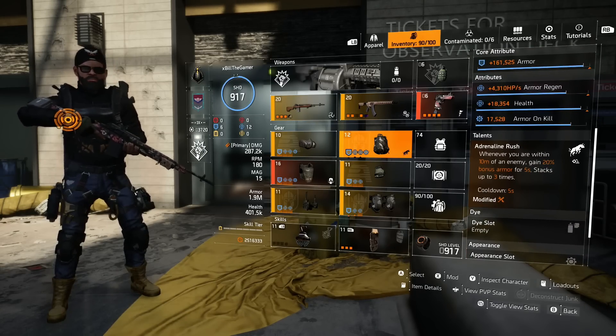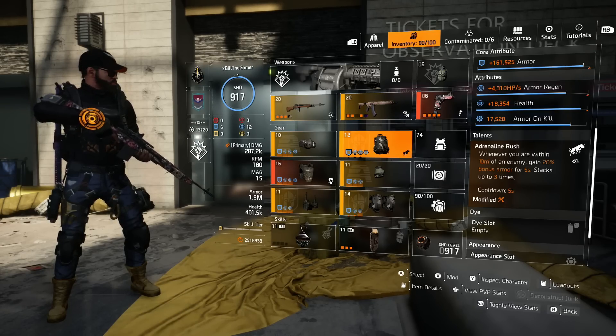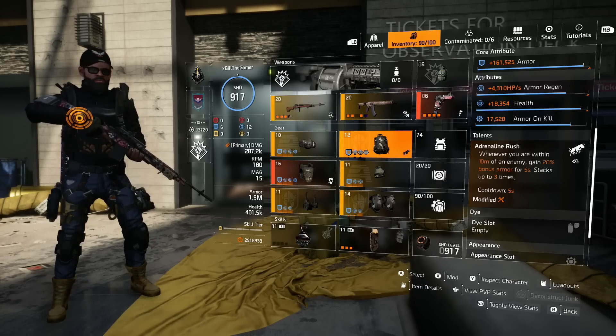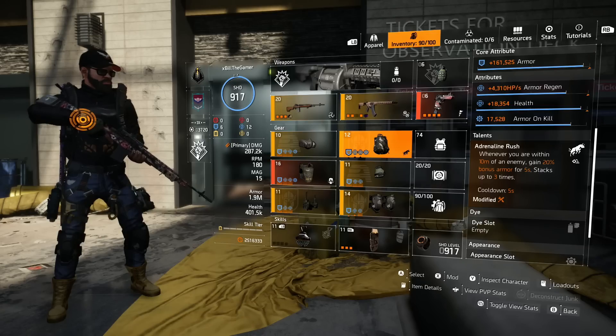The talent — I always go with Adrenaline Rush. Whenever you are within 10 metres of an enemy, gain 20% bonus armour for 5 seconds and it stacks up to 3 times with a 5 second cooldown. So if you can be close enough to 3 enemies you'll get 60% bonus armour and it's incredibly helpful.